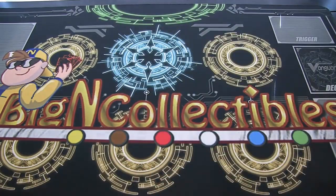Let's go ahead and open this. As you can see on the playmat right there, I got this from Big End Collectibles, so be sure to check them out. That's where I get all of the Card Fight Vanguard stuff I've been opening on this channel — Buddy Fight, Weiss Schwarz — and they also have Yu-Gi-Oh! and stuff too. There will be a link in the description.